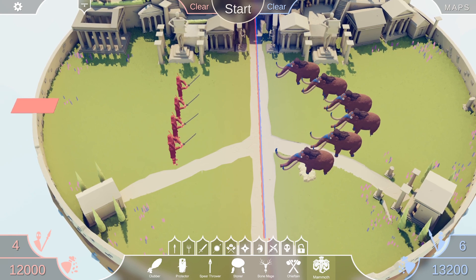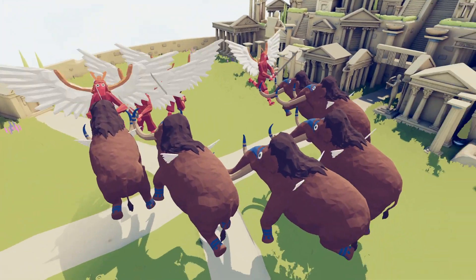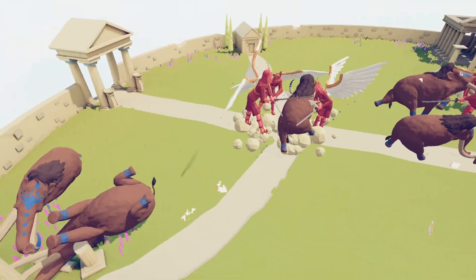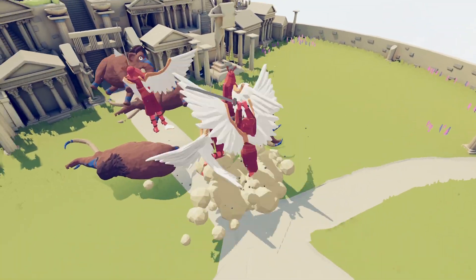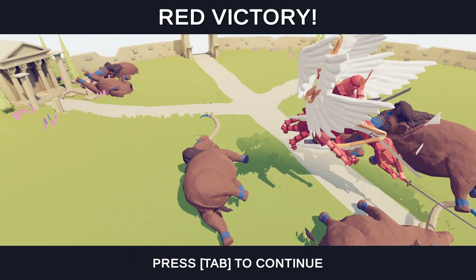Battle number five — Samurai Giants versus Mammoths. Mammoths with wings is going to be interesting. I've given the Mammoths six units because otherwise they're going to be underpowered. Look at their little wings — how cute are they? They're getting destroyed pretty quick. I love a good Mammoth, but they're a bit weak in this game. They feel like they should have a bit more strength to them. They get killed too easily.